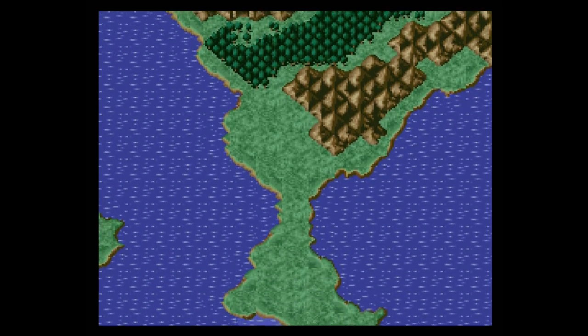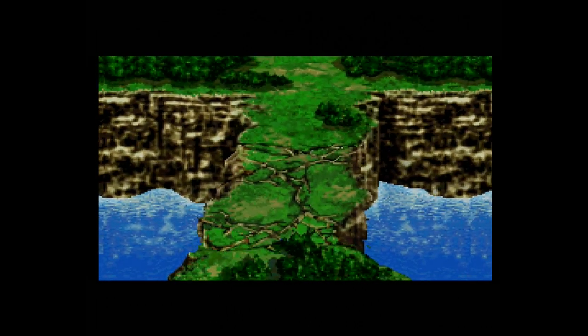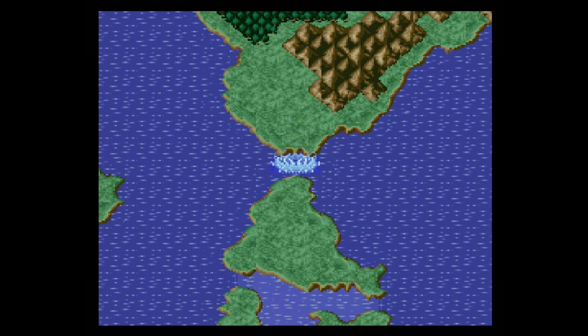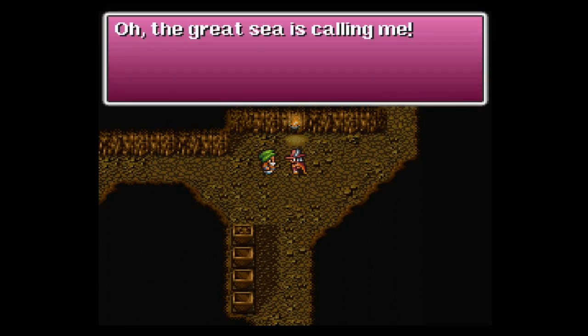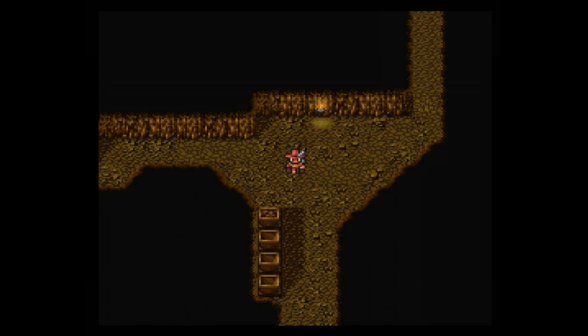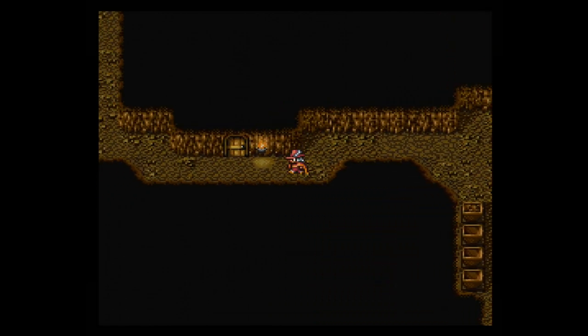Oh, what happened? He did mention something about a canal — is this going to allow us access to everything surrounding this area? Very nice! Well, I'm happy about this, I cannot complain. Yay, new territories for us to explore await us, friends! Thank you, little dwarf fella — he's so proud of himself. You know, it was our Nitro Powder. "The great sea is calling me." Okay, you just blew it up and now he's out of here. We'll extend our thanks for his assistance because now we have a new area where we can go.